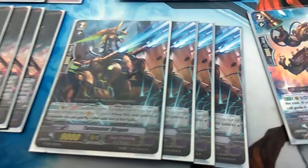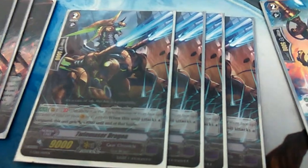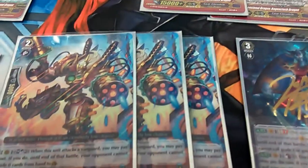Twin Master Dragon, generic 12k G-Break 1. Three of this thing, Steam Knight Puzzler — you can soulblast 2 and when he attacks, your opponent can't guard with grade 0s.